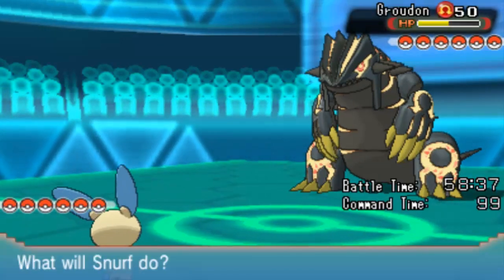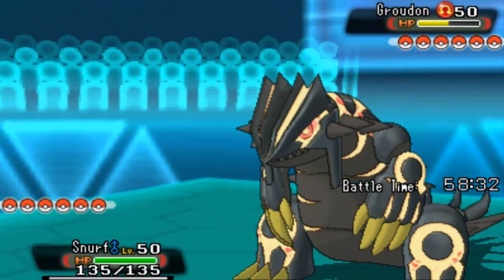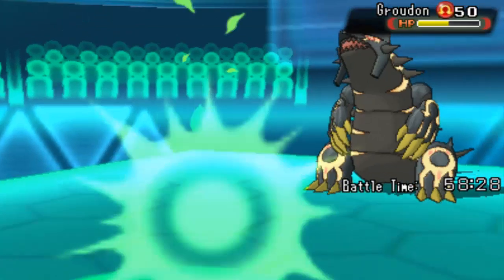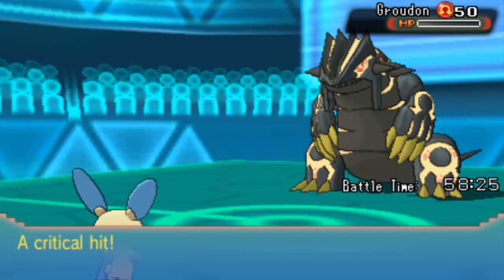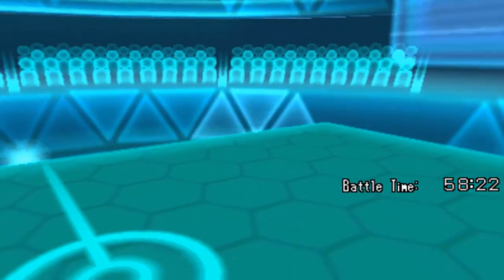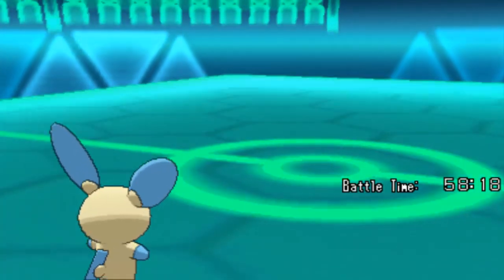I've got Grass Knot on this, so that's going to be my main thing. I'm Scarfed as well, so just see what it's going to do. I'm going to get Grass Knot - it should hit reasonably hard because Groudon is nice and heavy. I got a crit there, nice. That could have mattered, but I'm happy to get Groudon out of the way with Minun.